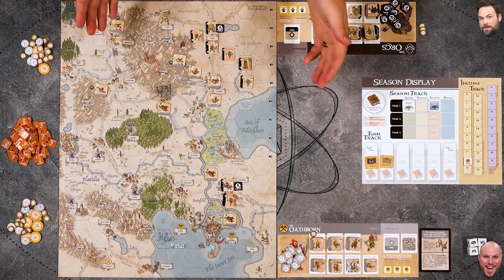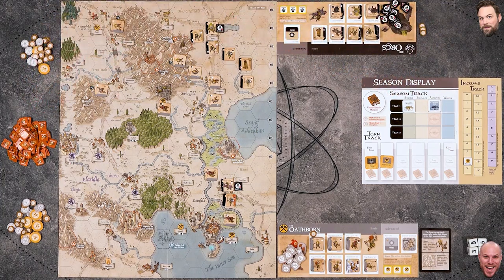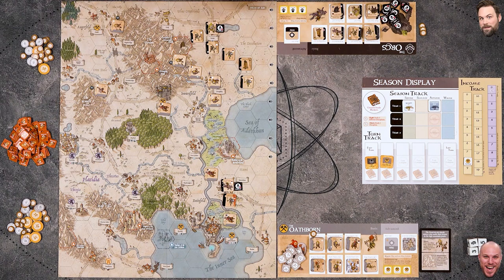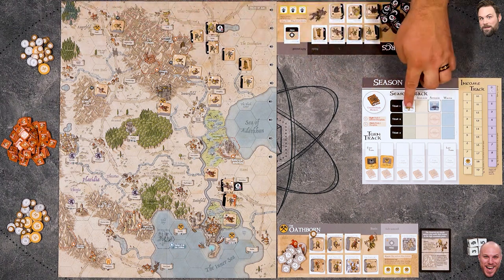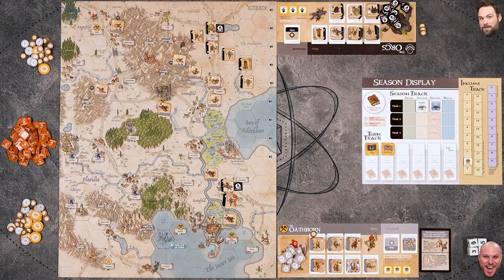Both players are done with the first turn. Victory check: Mike only has two control markers out and needs six - no victory. Mike checks he has at least one control marker on the board so he doesn't collapse. We're moving into Summer. Now that Mike has control markers on the board, the rule of paying one gold per control marker kicks in during income.